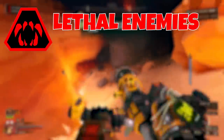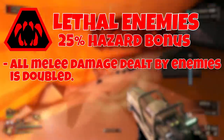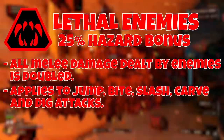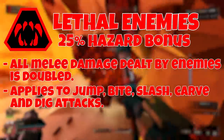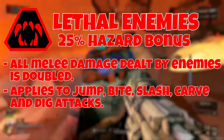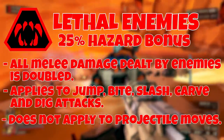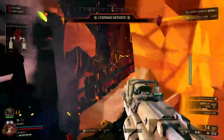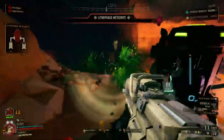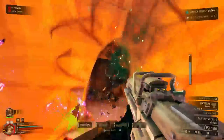Next is Lethal Enemies, which gives a 25% hazard bonus. It causes all melee damage dealt by enemies to be doubled — specifically jump, bite, slash, carve, and dig attacks. Area-of-effect stomps usually cause damage of a different type like kinetic or explosive, so those are not affected. Projectile attacks from MacTerra Spawn and Glyphid acid spitters are also not affected. Preparing for this is similar to Elite Threat — stay close to your team and keep pressure on the enemy. The enemies may do more damage but take the same amount, so try to take them out before they reach you.